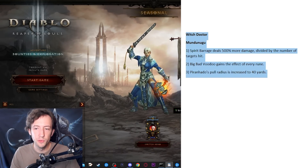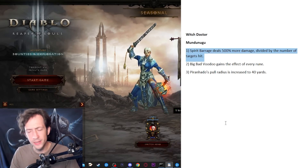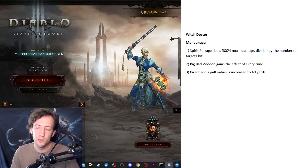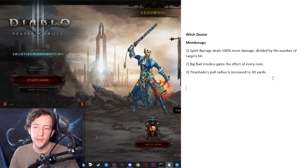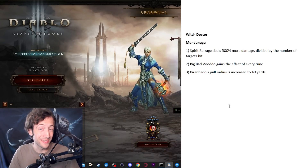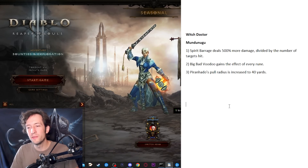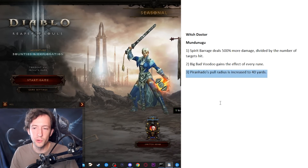Here's the Witch Doctor. Starting with Mundunugu — single target damage on Spirit Barrage is atrocious and boss fights take like 8 minutes, so that needs to change. Then Bog Voodoo with all runes, which I think is awesome for this whole Voodoo-themed set. And Piranhado pull radius increased to 40 yards — after playing Mundunugu in Season 27 and clearing GR 150 with it, I think this higher pull radius is really awesome. We should have something similar to the Season 27 power permanently in the game.